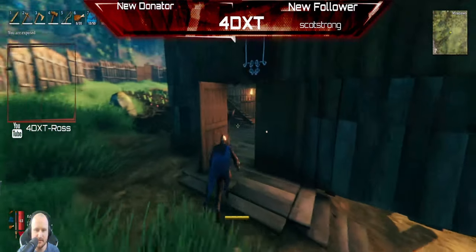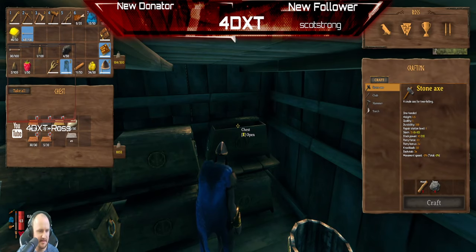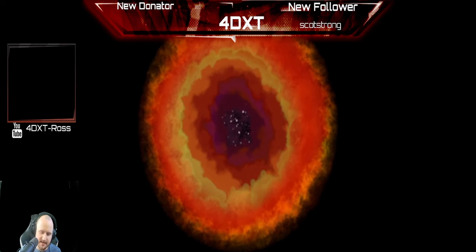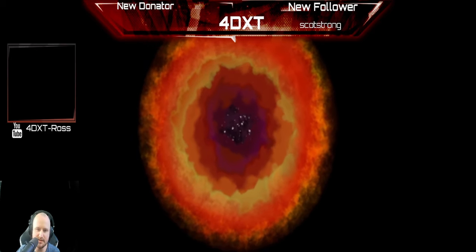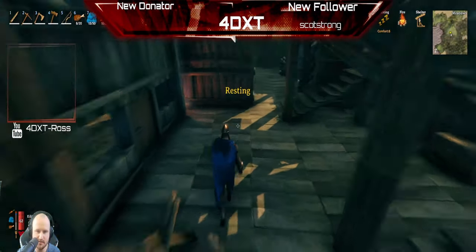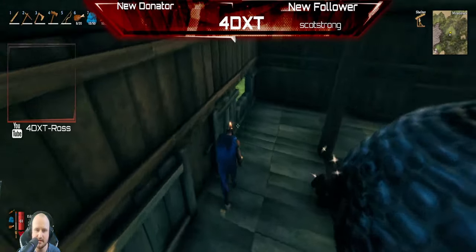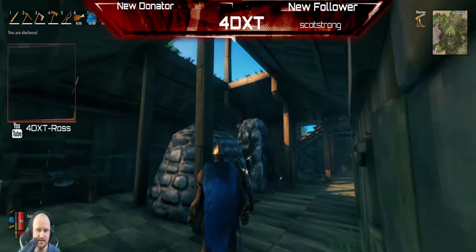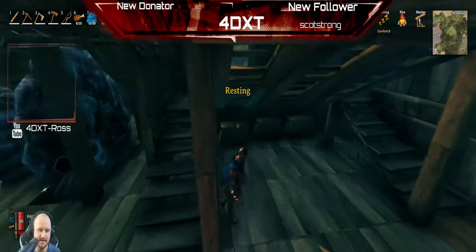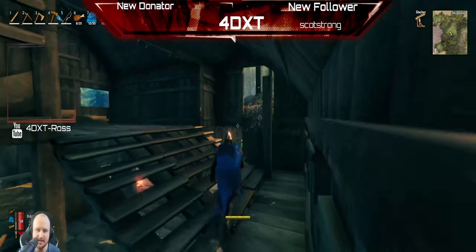I've got items preventing me from moving — I've got bars on me. The signs here mean they can't get in. So we can go now and see Steve's base, because Steve works hard on his base and loves building. I don't think Steve's on so he won't mind us looking around. We have no wood for his fire unfortunately — oh, he's got them inside. Not a bad idea actually.